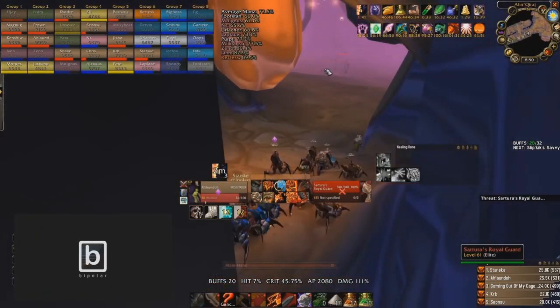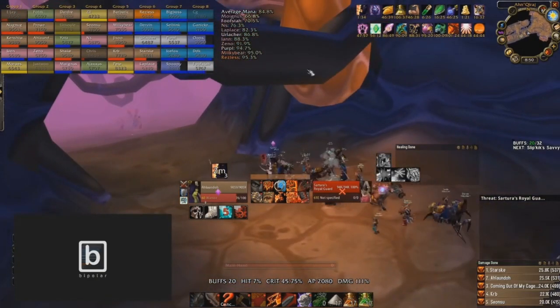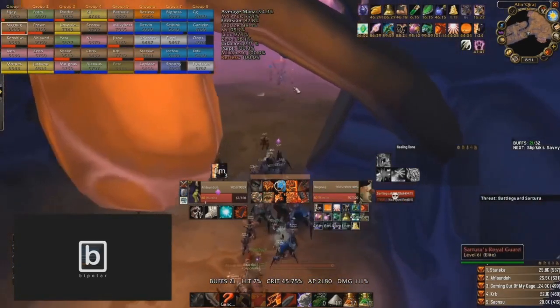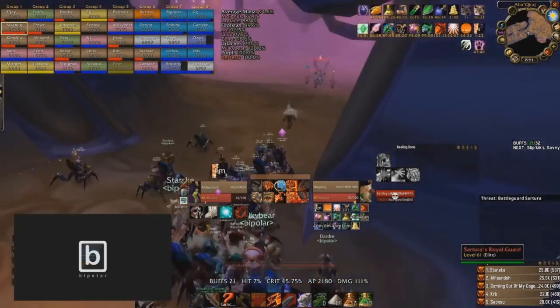Cleave strat — if your guild runs this strat, good for you, I'm jealous because this is an awesome strategy. Let's take a look at what Alejandro — I'll just call him Alondo — does in this fight. Looking at his trinkets: he's using Badge of the Swarm Guard and Earth Strike. The great thing about Swarm Guard and Earth Strike is that you can pop Swarm Guard during Earth Strike — you don't have to wait. That's like a double on-use if you have both. He's got Recklessness and Death Wish ready to go.